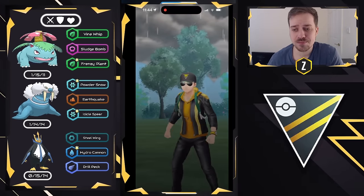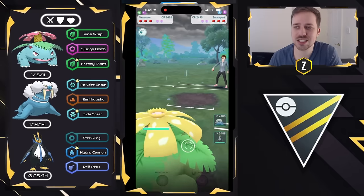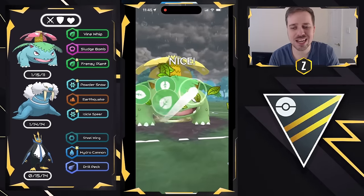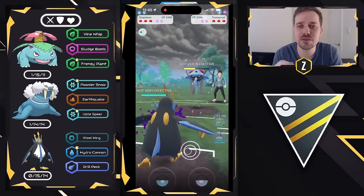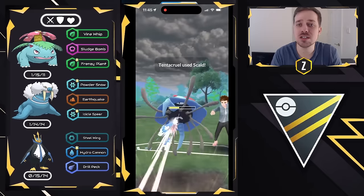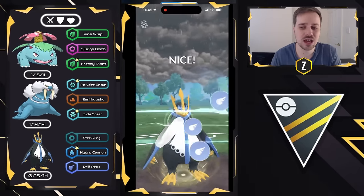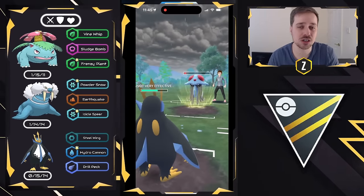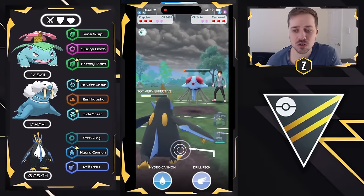Moving into the final battle — Venusaur versus Swampert. Beautiful lead right here; Swampert does not like seeing Venusaur. A Tentacruel swaps in, so I do a delayed swap out. Frenzy Plant does enough chip damage to get Tentacruel to about 50% health, and then Empoleon has a phenomenal matchup because of its typing to resist Poison Jab, Scald, Acid Spray, and Sludge Wave. I'd rather come in with Empoleon after chunking the health and go for a Drill Peck before getting hit with a Scald debuff, then farm down with Steel Wing having plenty of energy for Swampert on the back end.